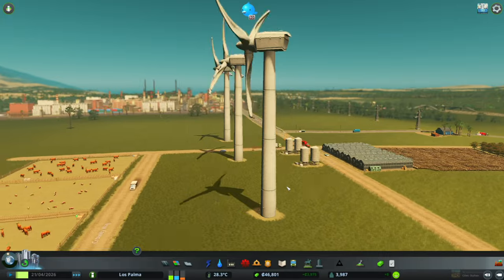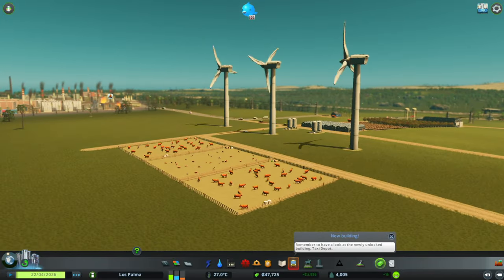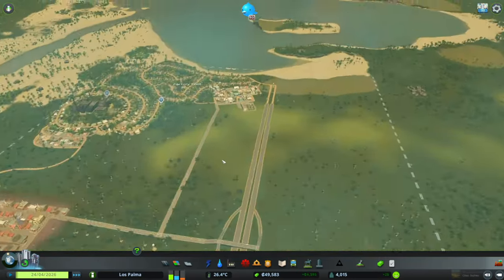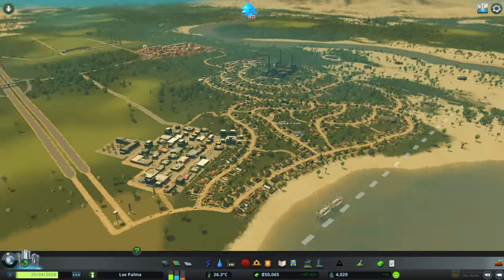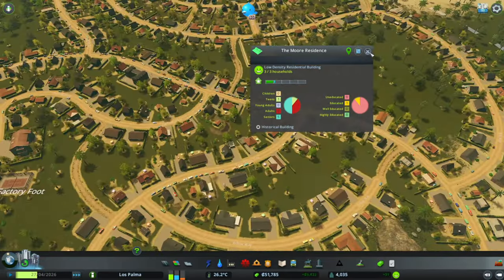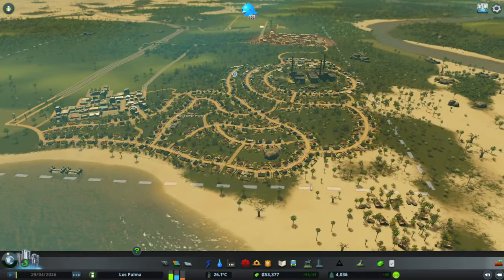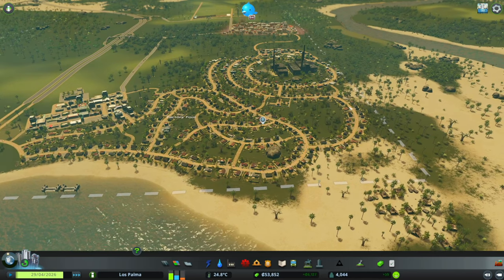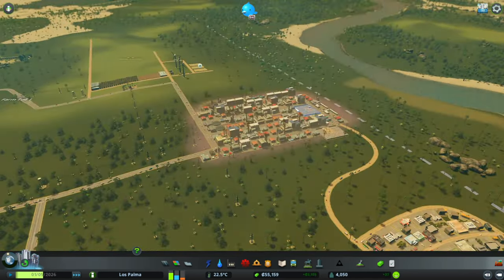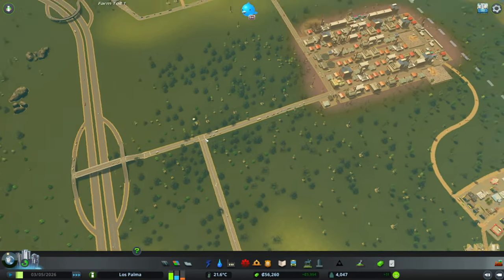We can also get a screenshot over here in case we want to use this as our thumbnail. Absolutely fantastic. I am just loving this little hamlet of a town right now. We've got Factory Foot, we've got our industrial area up here — you can see it's busy, busy, busy with cars now. They're coming, and it looks like a lot of them are coming through here and going directly down into that area.